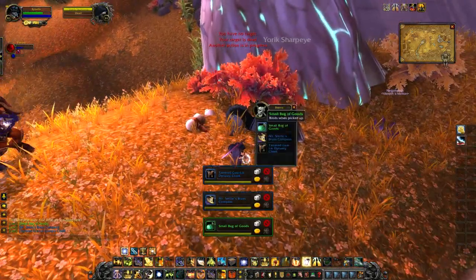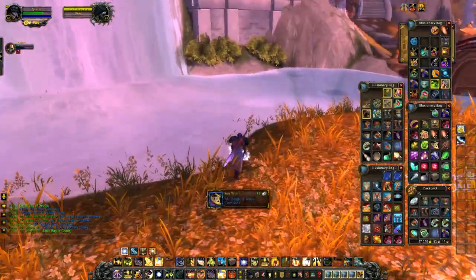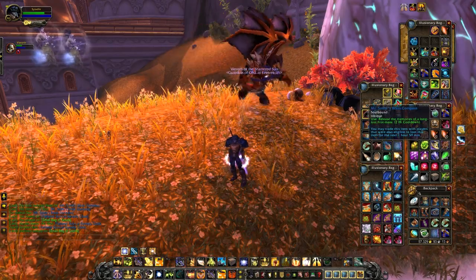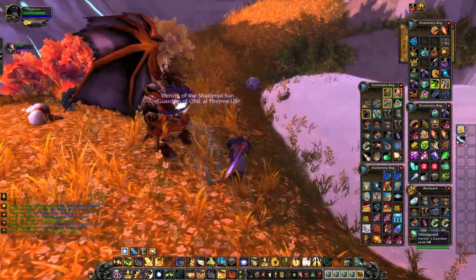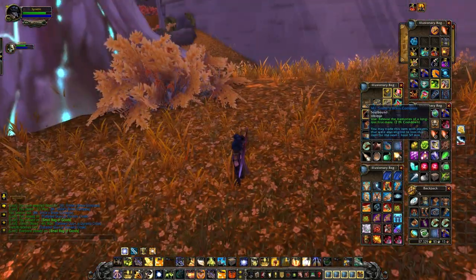He'll also drop Mr. Smite's Brass Compass. What this item will allow you to do is turn into Mr. Smite for a small period of time. You're able to use it in combat, and you're able to use a mount with this item, so it's a pretty cool transformation item.